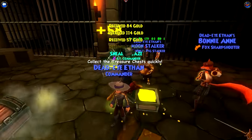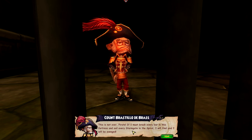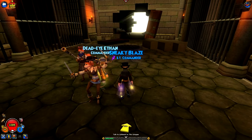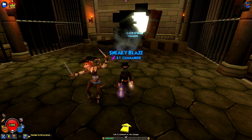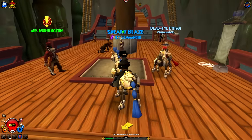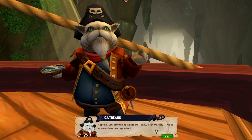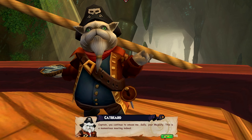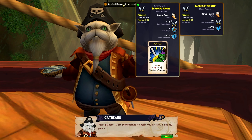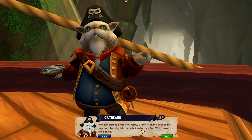Let's cross our toes, fingers, and everything else — that was the last battle inside of the fort. This is not over, Pirate! If I must break every bar in this fortress and sail every storm gate in this spiral, I will find you — I will be avenged. Do you hear? Okay. Talk to Catbeard. I have the port. Port to Catbeard. Well, that was Fort Elena, team — rescue mission of a lot of people. Captain, you continue to amaze me. Sally? Your majesty. This is a momentous meeting, indeed.